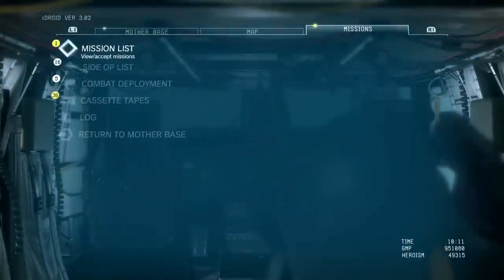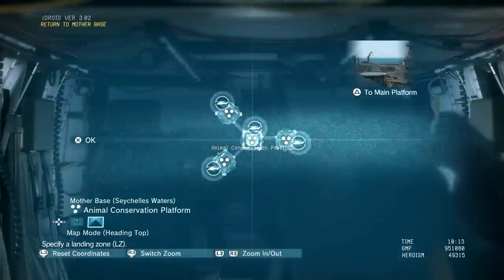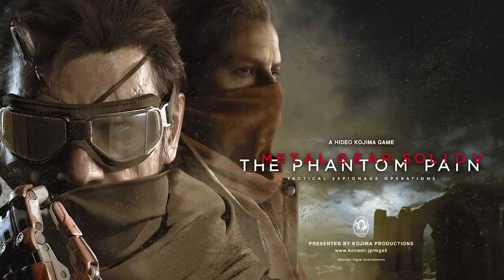If you're not sure where to find the zoo platform after its completion, while you're in the ACC, select Return to Mother Base and then press triangle or Y. Here's a little Easter egg: you know those wandering Military Sans Frontier soldiers that you Fulton? Head to your medical platform and go inside one of the openable doors on the top floor. Don't google it — just do it.